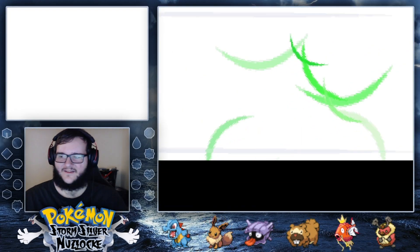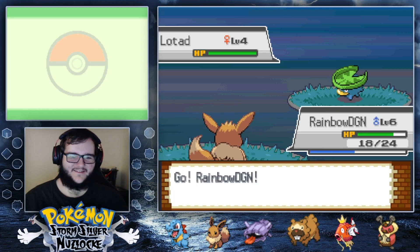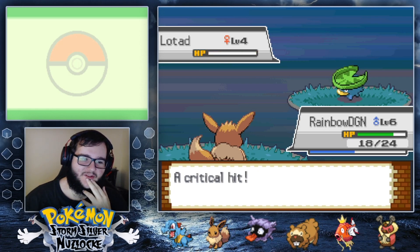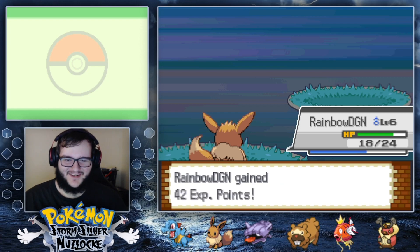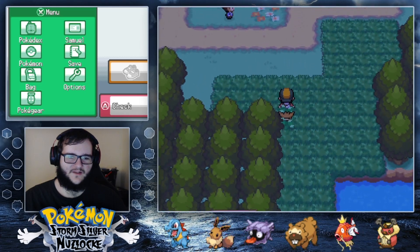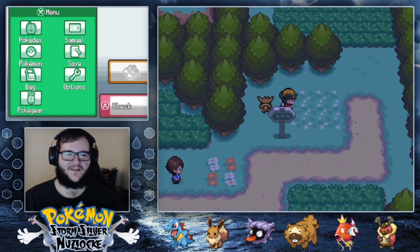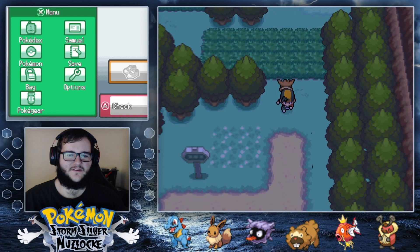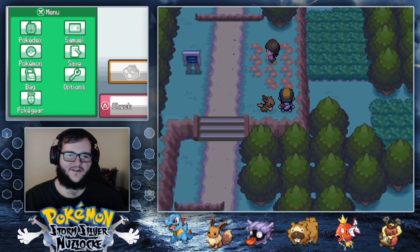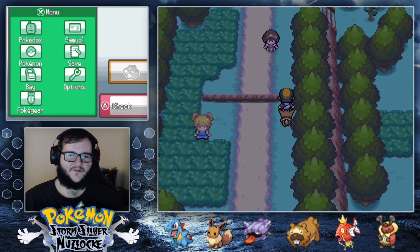Lotad! Rainbow Dragon can take care of that. You guys need to let me know in the comments what you want me to evolve Eevee into. We're probably pretty far from an Umbreon — I'm just saying that because we're playing at night. Let me take a quick look ahead up here.